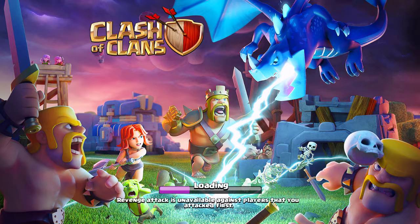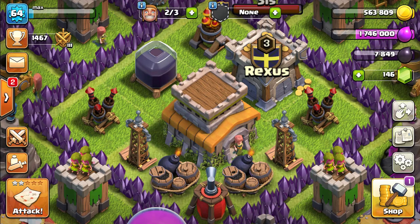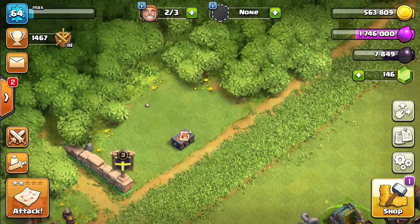It's taking a little longer to load. Okay, here we go. So this is the base which I have — this is a Town Hall 8 — and you get the trader only on Town Hall 8 and above. On the top left you find the space for the clan games.